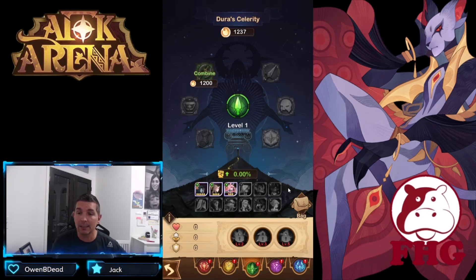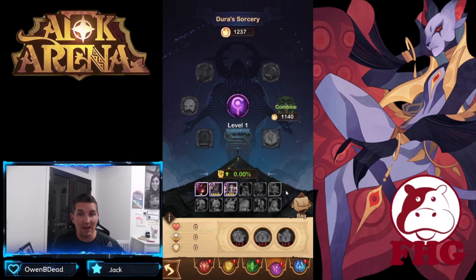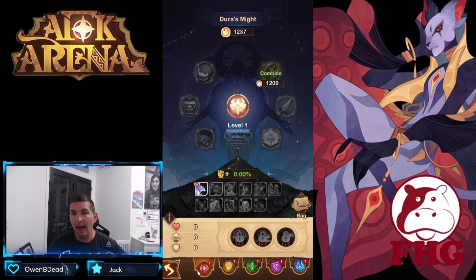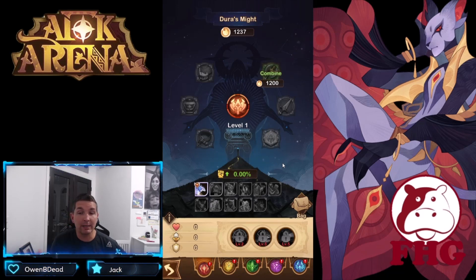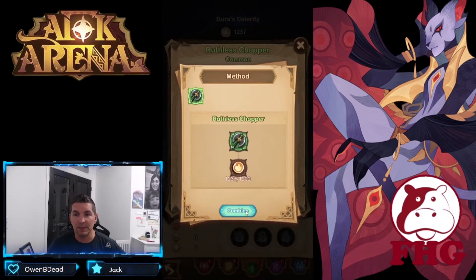Sorcery, the mage class, works really well but takes a significant investment — those heroes don't have the dodge that Celerity heroes have, making it more difficult. The warrior class is similar: not as much dodge, and many of those heroes are specific to boss-killing comps built later in the expedition. Starting off with the easiest class is Celerity, and building up the Celerity tree.